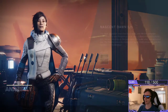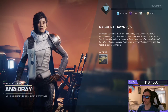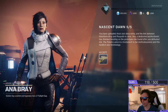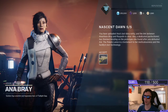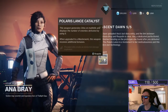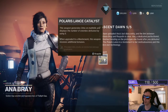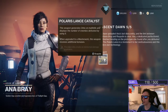Let's see what she has to say. You have uploaded Anna's last diary entry, and the link between Anastasia Bray and her Rasputin is clear. Anna, a dedicated perfectionist, has finished iterating on the prototype she found after you defeated Zolt. The Polaris Lance is a testament to her meticulousness and this facility's lost technology. This is going to give us the Polaris Lance Catalyst. This weapon generates orbs on multi-kills and displays the number of enemies defeated by using it. When upgraded to Masterwork, this weapon receives additional bonuses.